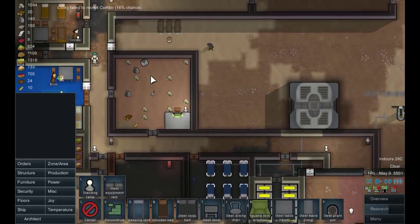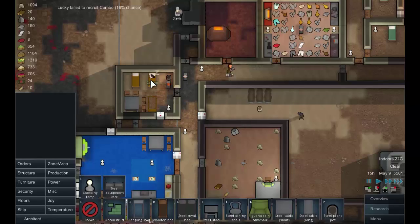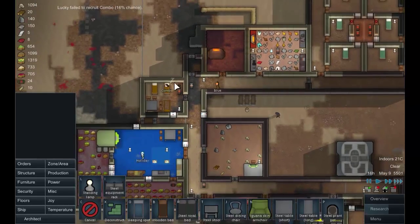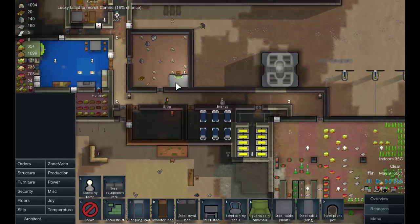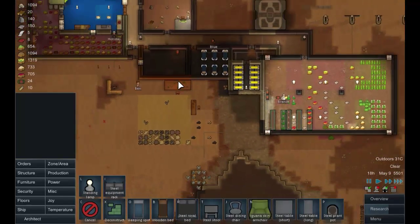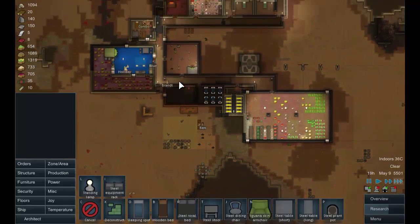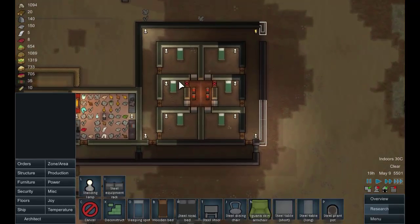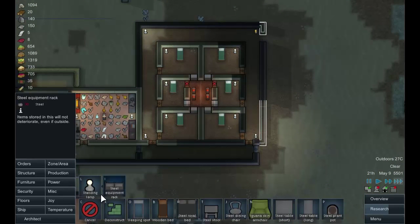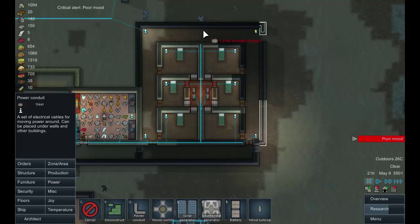That's not necessarily a bad thing - it means we don't have to worry about starving. Getting Combo would be nice, I've got to be honest, but we can live without it. And I think that is the end of this particular episode - an uppy-downy one, but we've got this done. Except for the power there, so let's deal with that - power conduit.